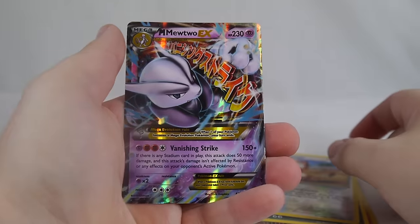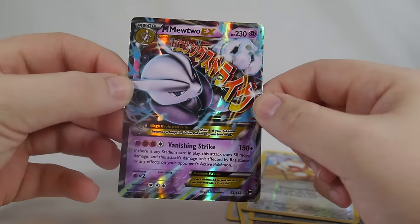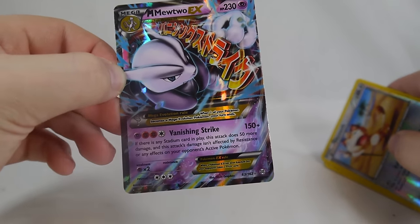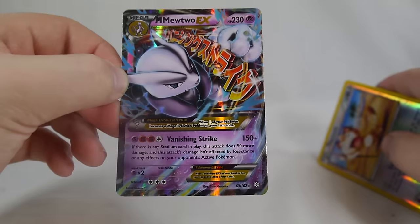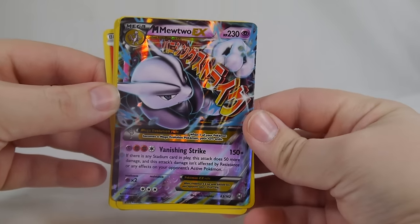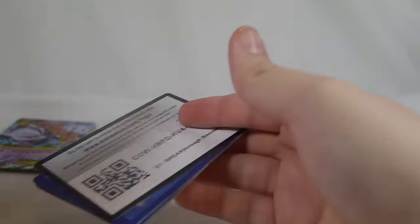A Meowth, and right off the bat we get a Mega Mewtwo X! This is the X version — the one that has part Fighting type as noted by the Fighting energy cost. Vanishing Strike does 150 damage, and if there's any stadium card in play this attack does 50 more damage. Chances of a stadium in play is incredibly high in this format, so Vanishing Strike is really, really good. The energy cost of Psychic, Fighting, and Colorless is a bit of a pain to get out though.